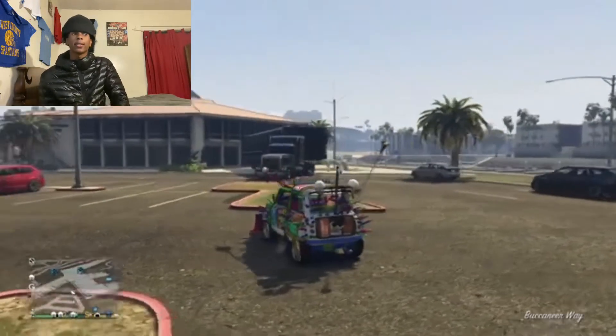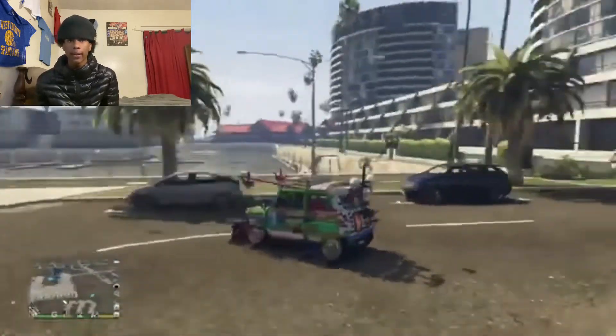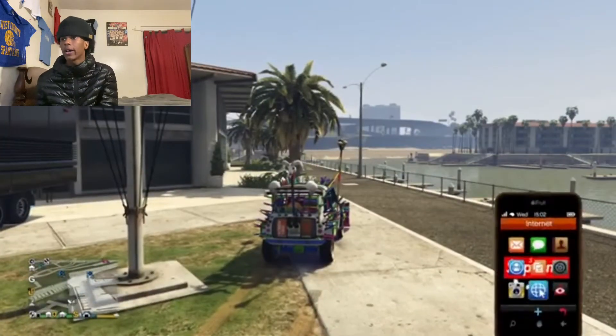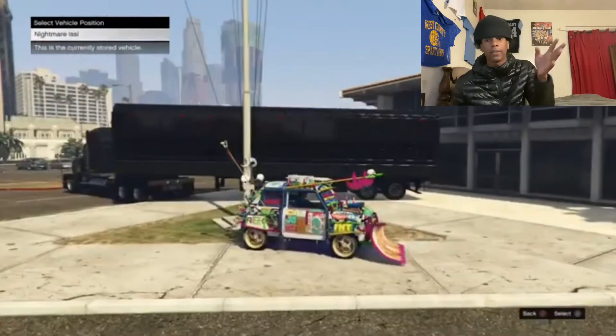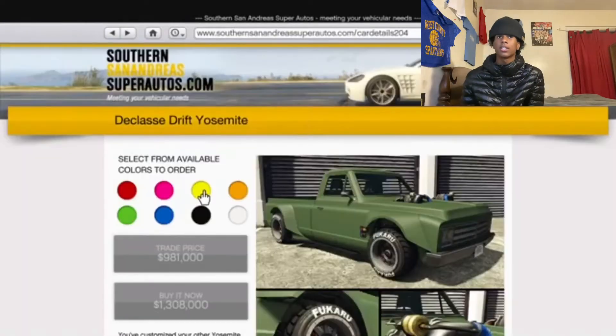If you spawn outside of the MOC like this, it works. Now you are in a Nightmare Izzy, and it's a Nightmare Izzy in there. I can show you right now by going to the internet — as you can see, it's a Nightmare Izzy inside of the MOC instead of the Fagio. That's how you know this glitch has worked.